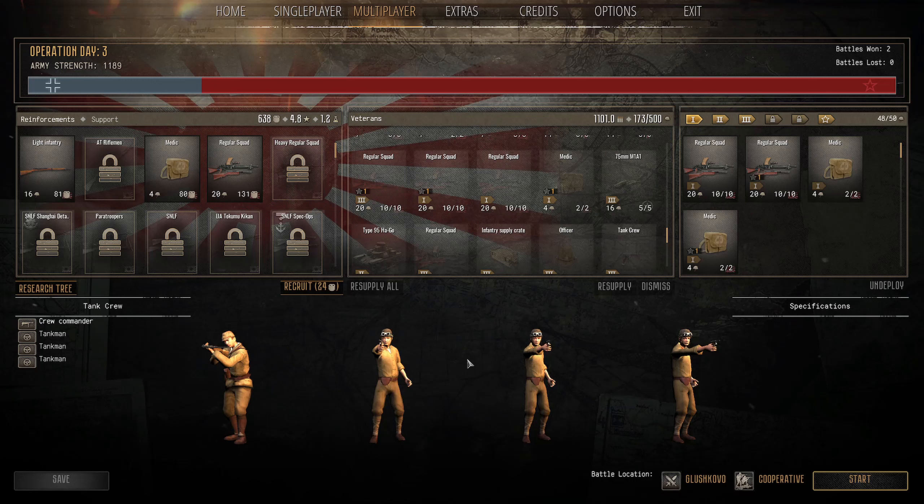Hey everyone, Sir Jellybean here, and we are back with Court Arms: Gates of Hell, Osfront, the Valor Campaign. It is back with Japan, the Imperial Army — the Rising Sun is going forth — and I'm here with Mr. Quicksilver. How are you doing, sir?